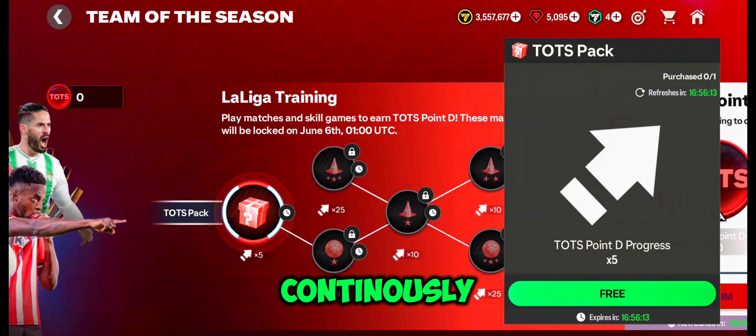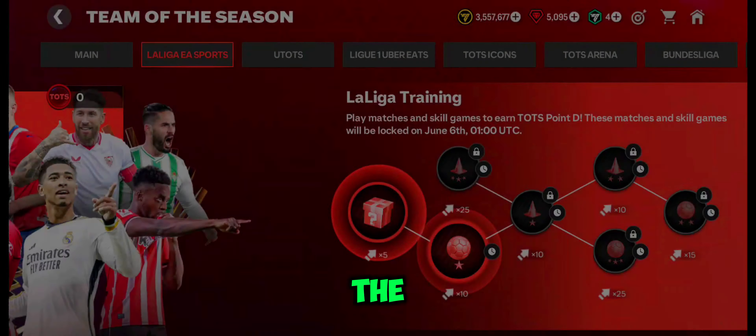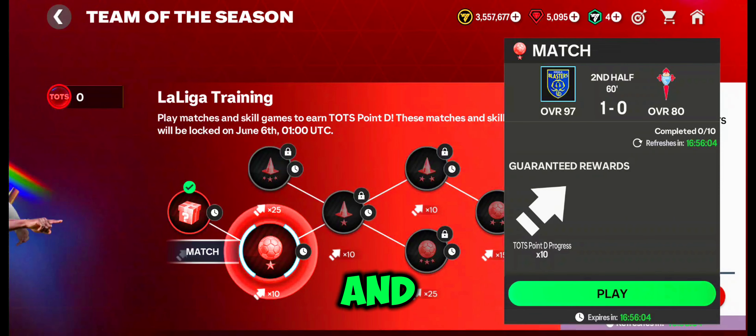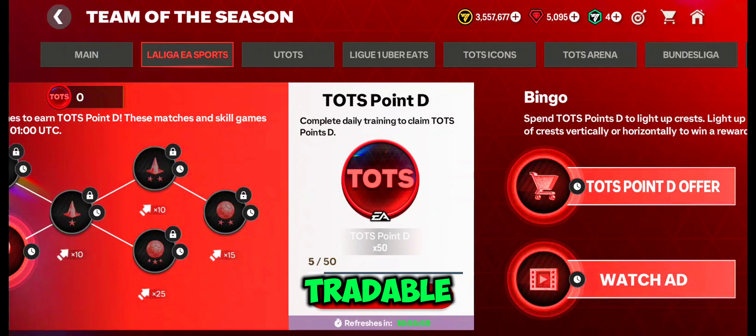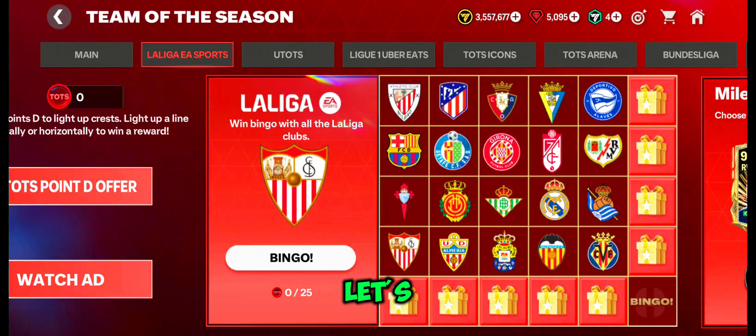As usual, we want to play daily skill games and matches continuously to get untradeable player card rewards from EA. We also want to play a bingo game to collect all team icons, and later we will redeem those points for a Mascherano card or tradable card. We've been doing this for the past two months.